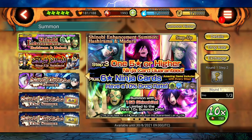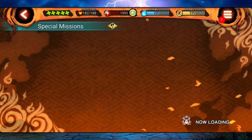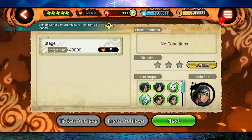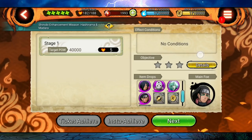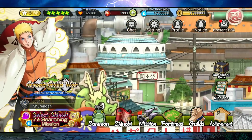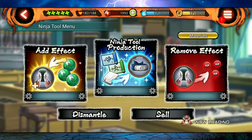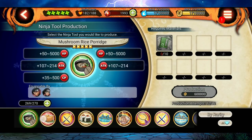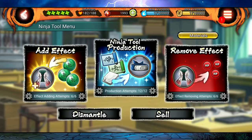The Hashirama and Madara banner is out and we have all been waiting for this. Their tool mission is also out — it's the same as the Sasuke and Naruto Ninja tool which we have in factory. We already got their Hashirama and Madara tools in factory. This banner was much awaited since the last Roundup update, and it is finally out.